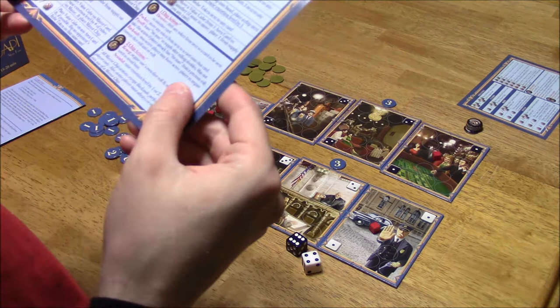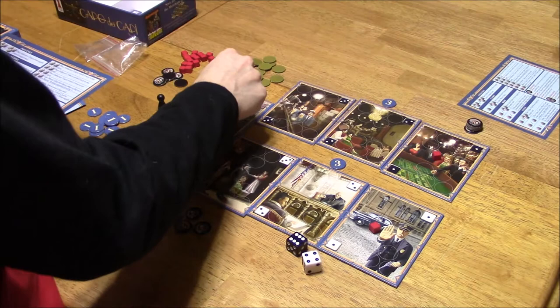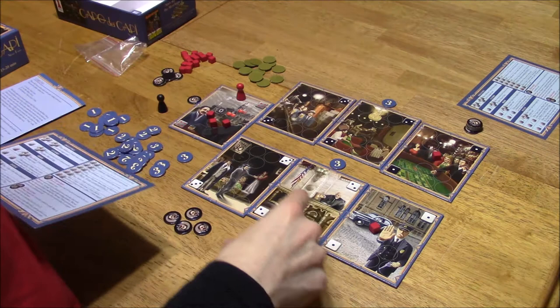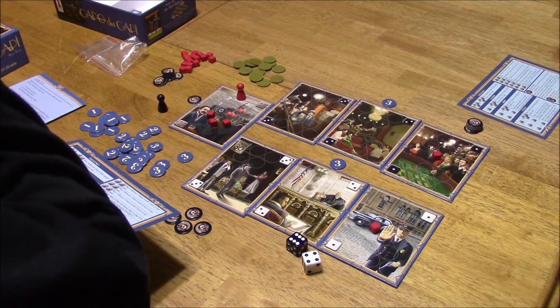That's actually a really good move for you. And then raise the extortion level by the number of cubes on mayor, and place a mayor chip. So there's three here — one, two, three. And then I need to put a mayor chip next to it. Now, if I end my turn, I can get these threes onto these cards and I can get a mayor chip. Do I want to do that?